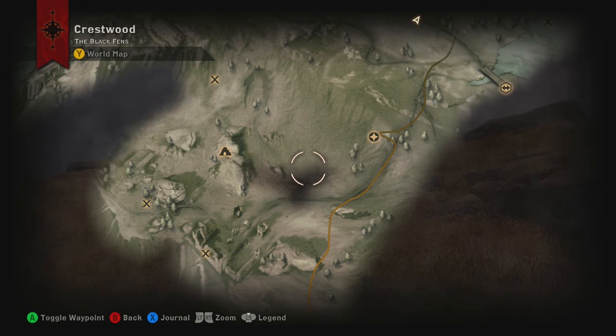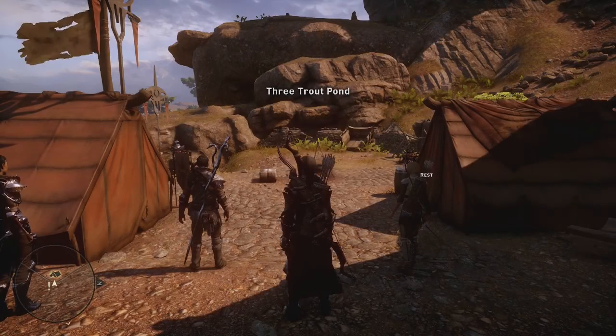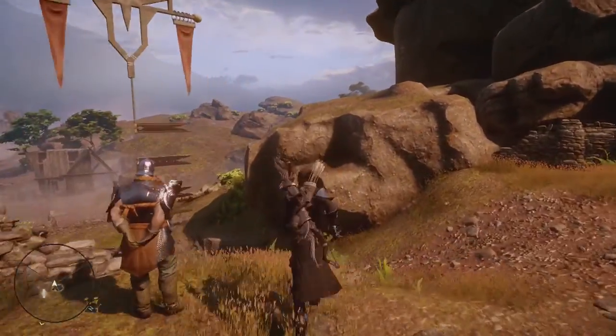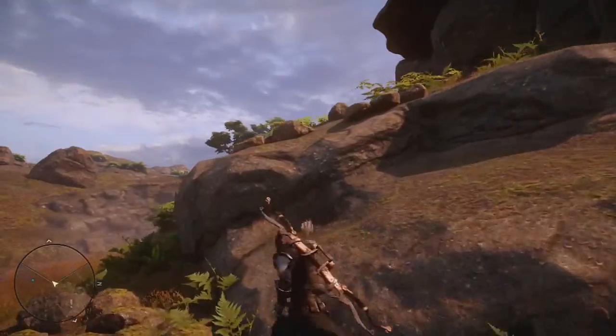In the Twin Caves, west of the Three Trout Farm Camp - in the Twin Caves, across from the Astrarium Cave. Oh, in there? Because the only Twin Caves I could think of are the ones right next to each other, but they loop. They're exactly the same cave - they just loop around. There's an entrance and an exit to the cave.